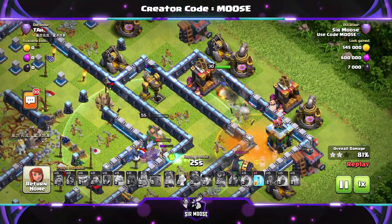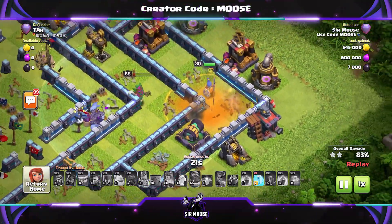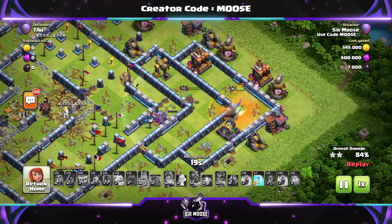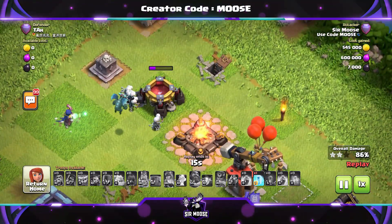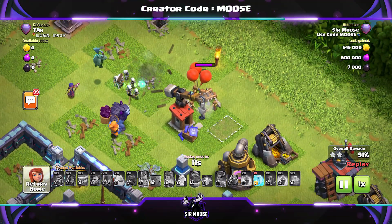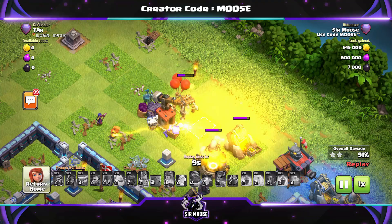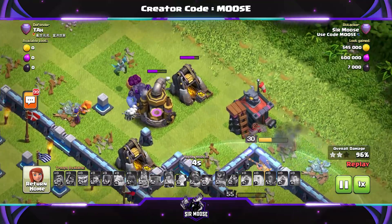Mike the Minion is doing well on the left-hand side. The Royal Champion has poisoned the Archer Tower for four stars! We're doing rather well here, we're going to get three stars. Mike's still on the battlefield, still in charge of the battle. If Mike the Minion is on the battlefield, I don't press any buttons anymore - I just leave things as they were.